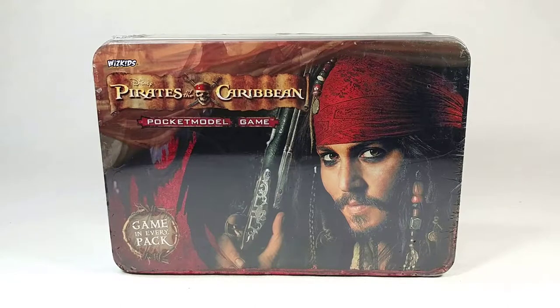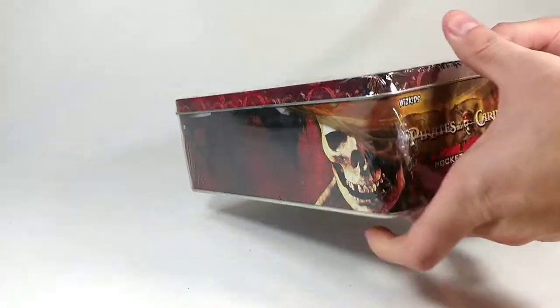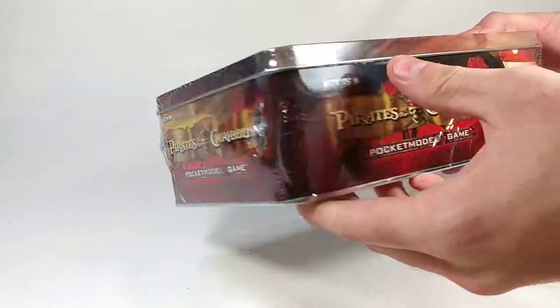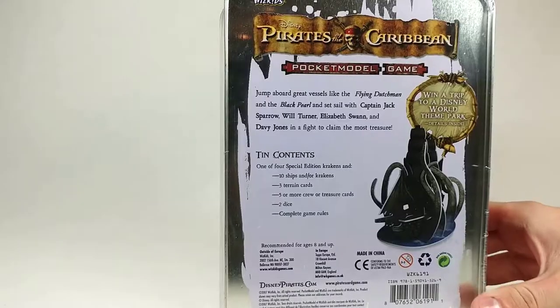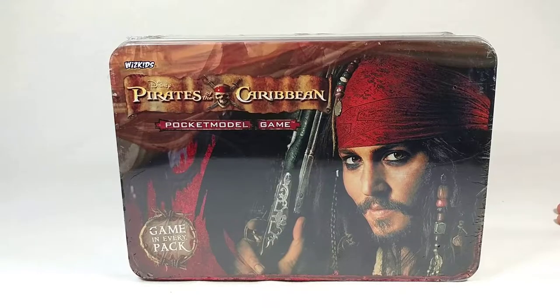So I finally got my hands on the Pirates of the Caribbean Pocket Model Game Collector's 10. This one features Jack Sparrow, which is one of four covers, the others being Will Turner, Elizabeth Swann, and Davy Jones. We'll just take a look at all the sides here before we open it up — it is still sealed. On the back it says 10 contents: one of four special edition Krakens, 10 ships and/or Krakens, 3 terrain cards, 5 or more crew/treasure cards, 2 dice, and the complete game rules. My assumption is that each of the four covers correlates to one of the four special edition Krakens.